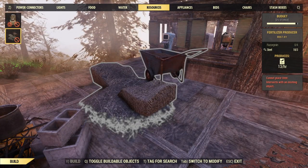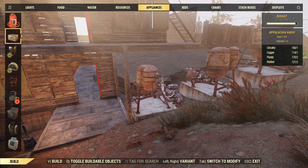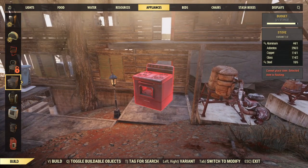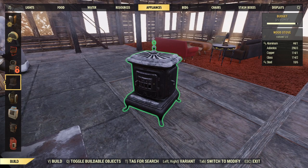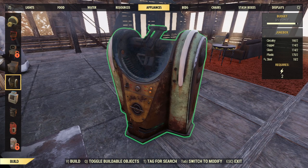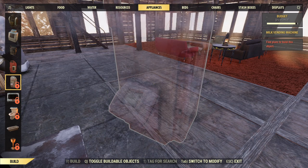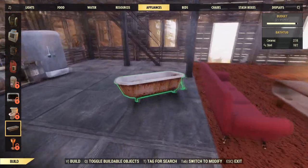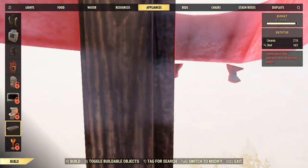I could put this fertilizer producer down somewhere around here, but I really don't think I want to. Appliances — I think some of these we may have picked up. We got a stove here — apparently there are more variants. There's this wood-burning stove. We've got a jukebox, which is pretty neat — it needs to be powered. I don't see any reason to put a jukebox in here because it's not like I'm going to listen to it. We got an ice machine, a cigarette machine, a Nuka-Cola machine, and a bathtub. I just now realized I never built myself a bathroom in this place. There's no bathroom in this place — I guess I just go whizzing off the balcony over here.